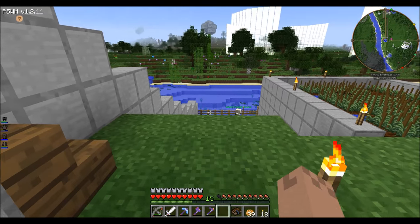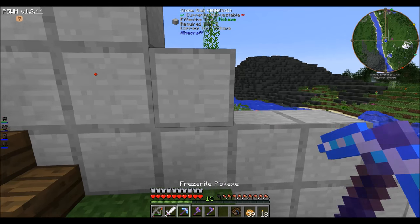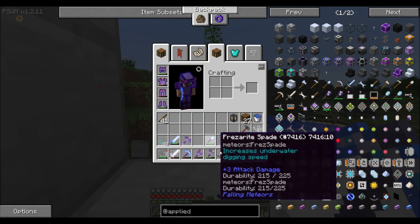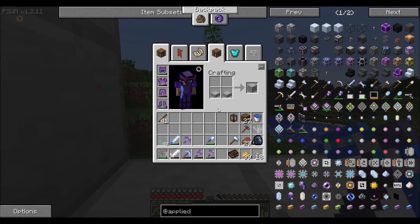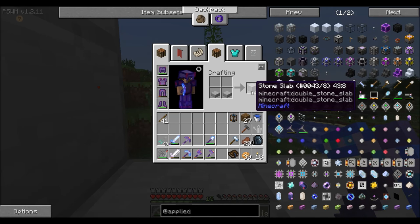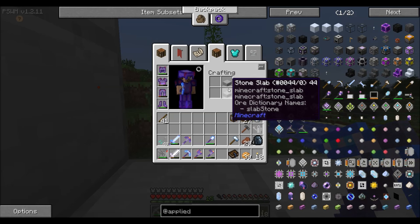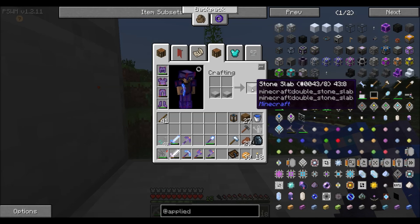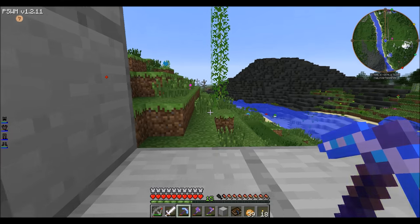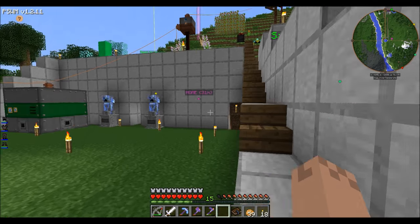I changed all the fence out for this stone slab. What these are — you take regular stone slabs from vanilla Minecraft and place them in a crafting grid side by side. It gives you a stone slab with no line in the middle. Normally stacking them individually gives you the line, but side by side in a crafting table gives you these seamless stone slab blocks — I think they're awesome.